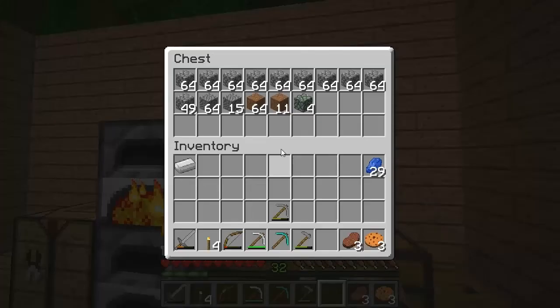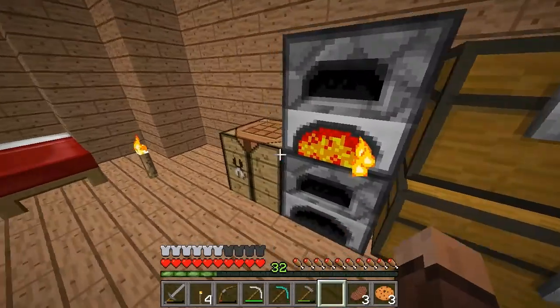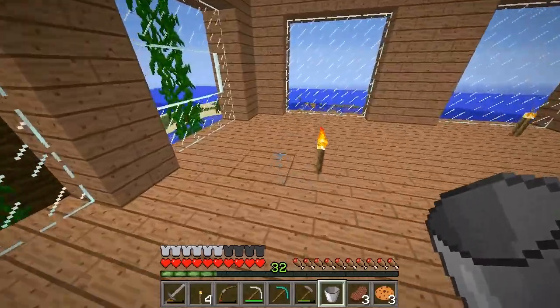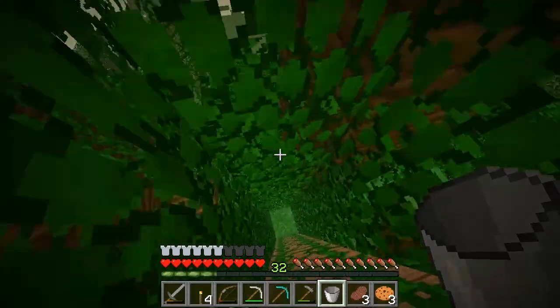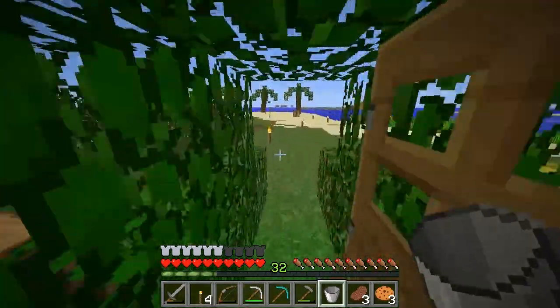We have enough iron to make a bucket now. I didn't already have one, so I'm going to fill it with water and head down into the mine, because I found a place where there is lava. We need four pieces of lava to get enough obsidian to make an enchantment table.